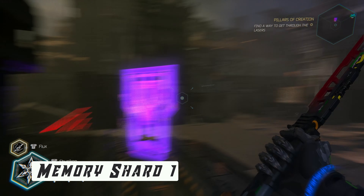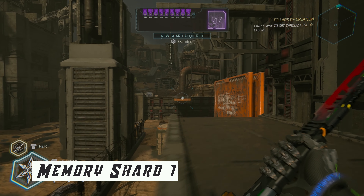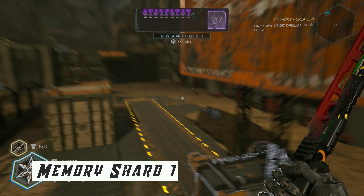Collectible number 1 is right here. Left from the gate you will find the container. Drop it down, hop over the gap and pick up the memory shard.